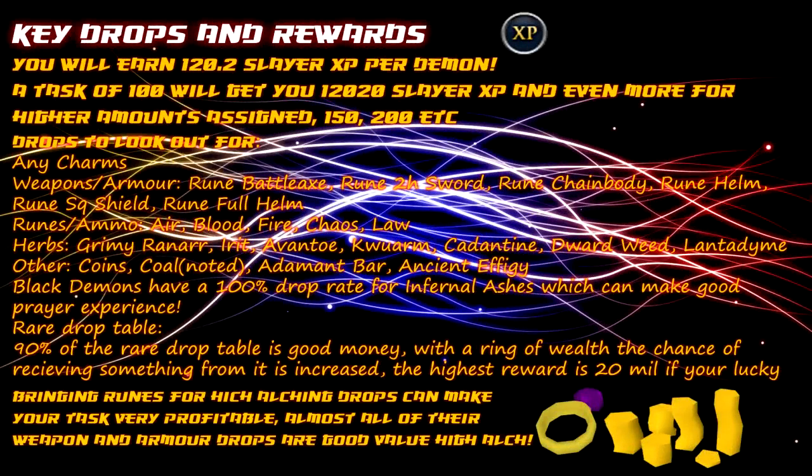You earn 120.2 Slayer XP per demon, so a task of 100 gets you around 12,020 Slayer XP — and obviously more for higher amounts like 150 or 200. Their drops are quite varied. I recommend collecting any charms — they're fairly good droppers of crimson charms. For weapons and armour look out for Rune Battleaxes, Rune 2H Swords, Rune Chainbodies, Rune Helmets, Rune Square Shields and Rune Full Helmets, all of which can be high alched.